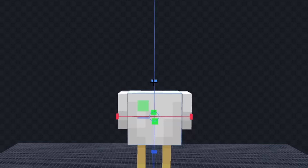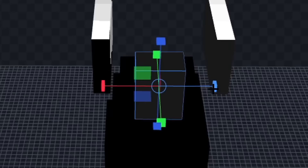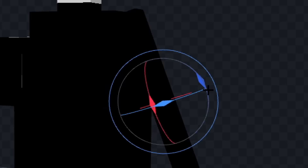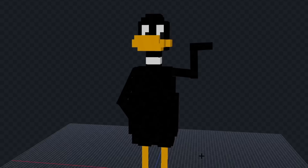For this one I think I'll make Daffy Duck. Let's rearrange his body parts and we'll make his body a little bit round. Now let's give him a neck and we'll add his head. Next let's give him a beak and we'll draw his eyes and add some eyelids above that. Now let's add the white part on his neck. We'll rotate his left arm and right arm. Next let's color in his feet and I think we're done.